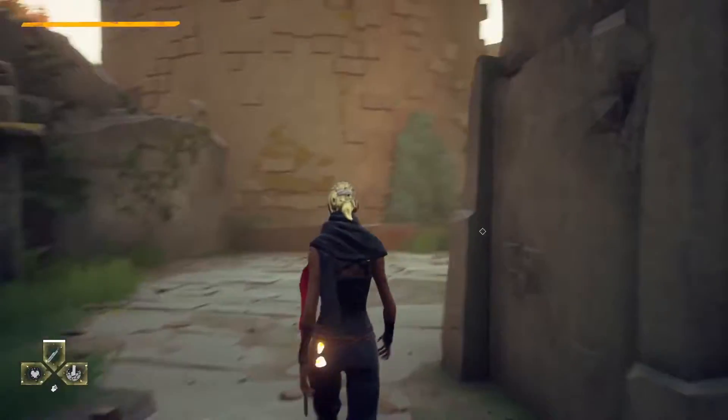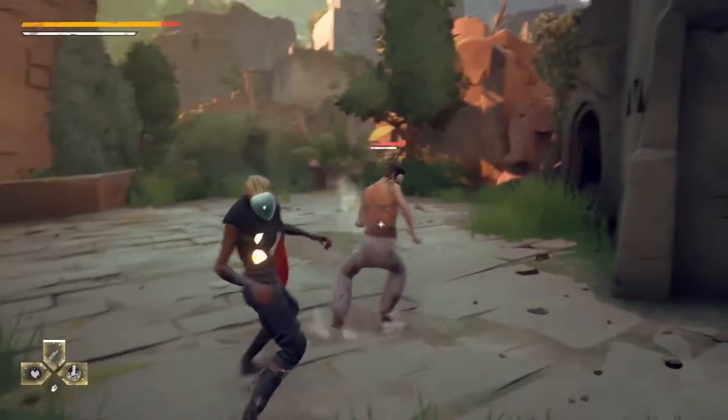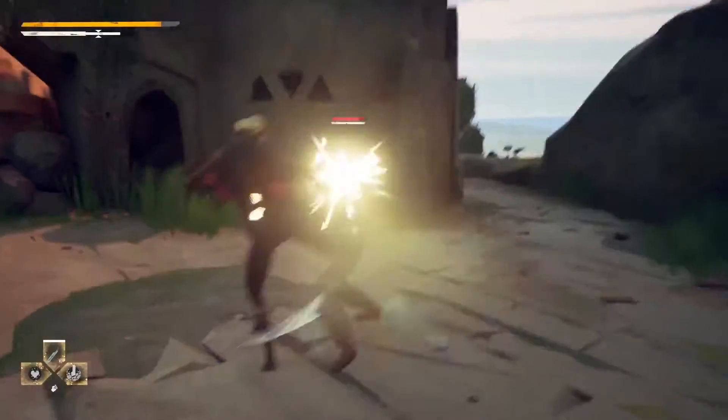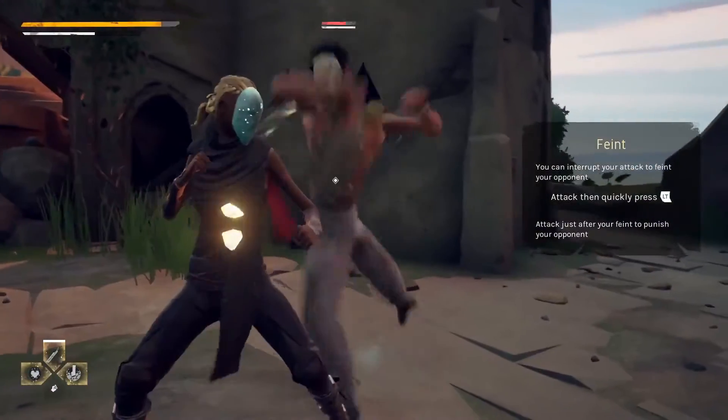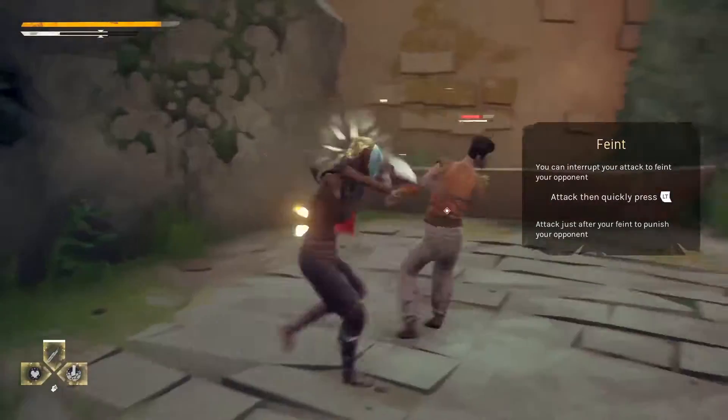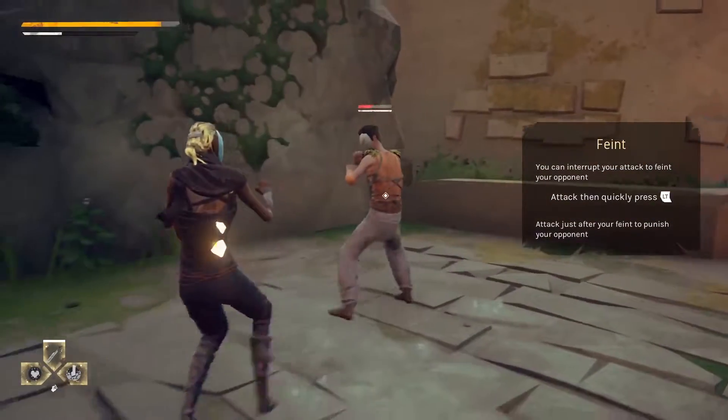Another mechanic we saw earlier is what we call the perfect attack. When you nail your successive attacks in the right timing, the character will flash golden, which makes the attacks change faster and stun the enemy a bit longer. It's really an incentive to be in the flow of combat.